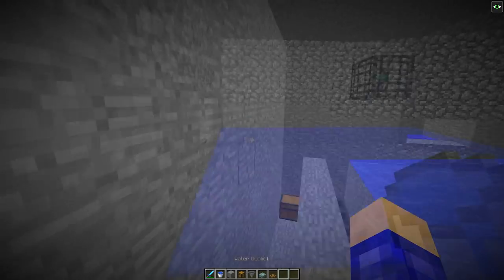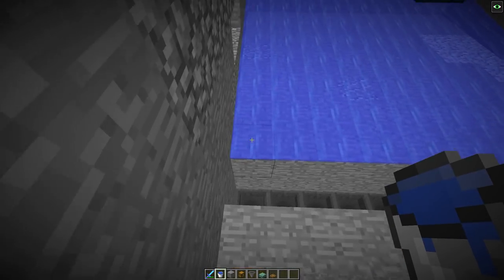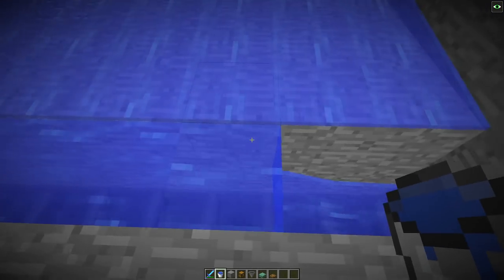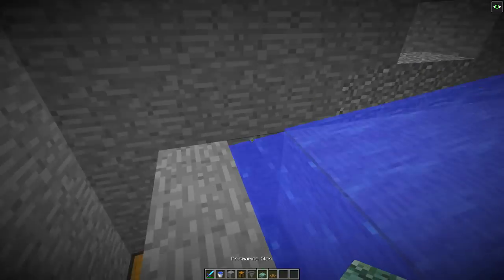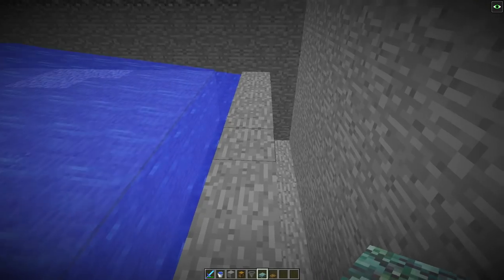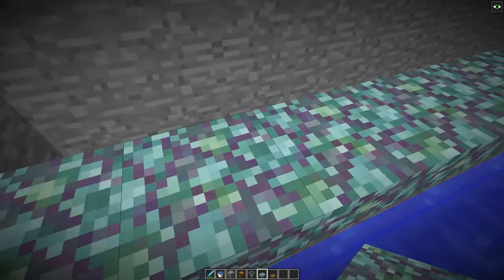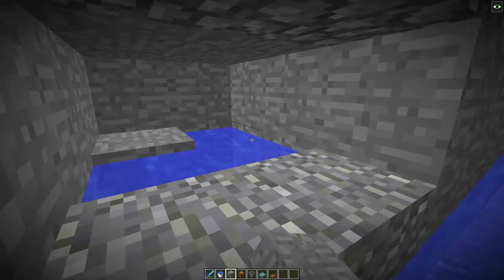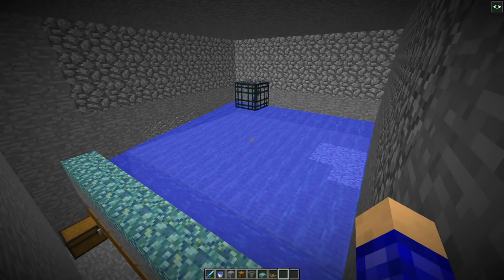Grab more water from your infinite water source and place it on top of these blocks along every single spot. Now place some slabs down so zombies don't glitch and stand on the water when they fall down here. With the slabs they can't jump over. You can also cover up the infinite water source since you don't need it anymore.